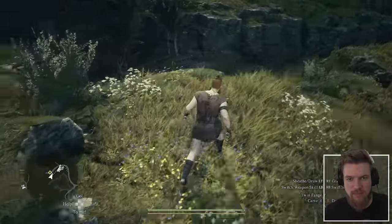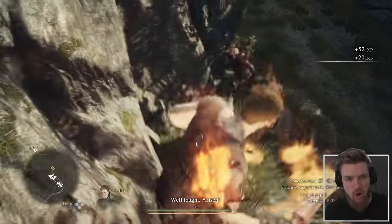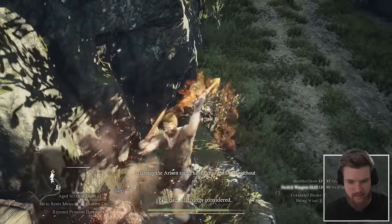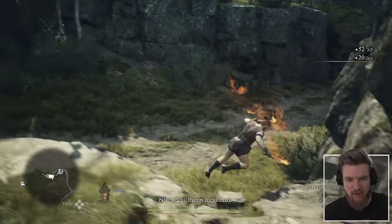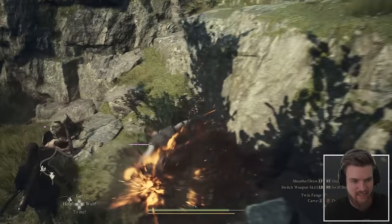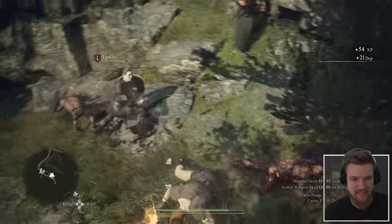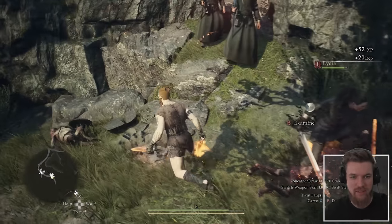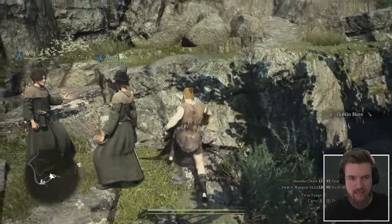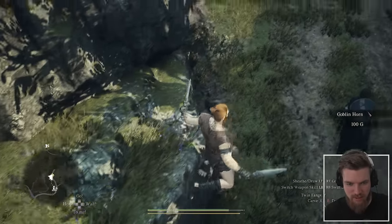I can fly with Biting Wind! I can fly — die! Oh, I'm so powerful. I got hit by a rock though. There's a goblin horn here and a chest up top. That Assassin's Creed-style kill from up there was so cool. Different combinations of materials result in different creations — please stop telling me that.